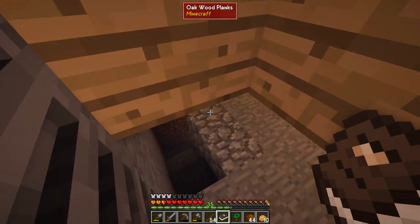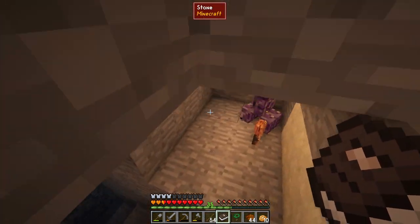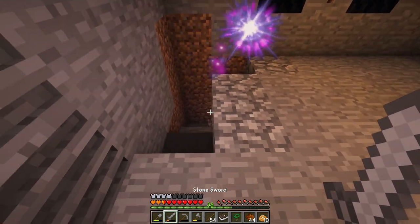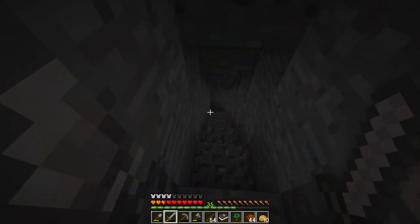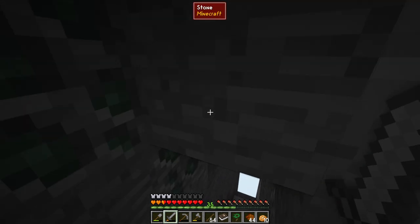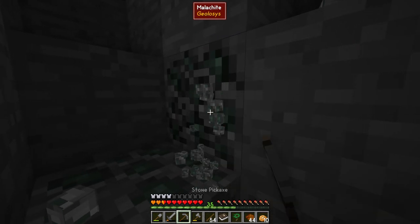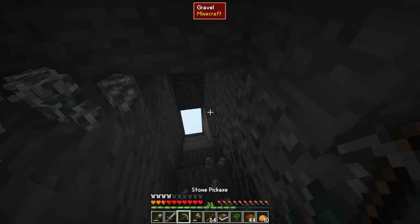If you've never experienced this mod, basically instead of having ores scattered underground in small chunks, down a bit further — oh, there's a creeper down here, let's avoid that — what you get instead is these massive ore veins. That particular one right there is malachite, and malachite is actually copper.